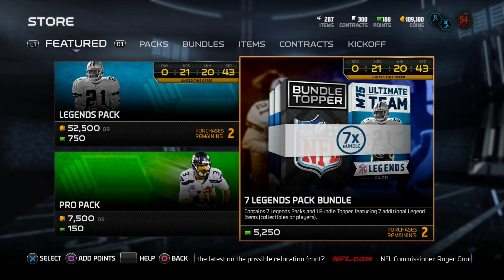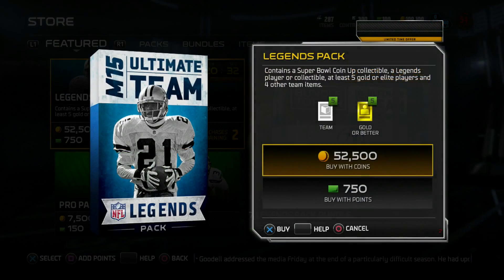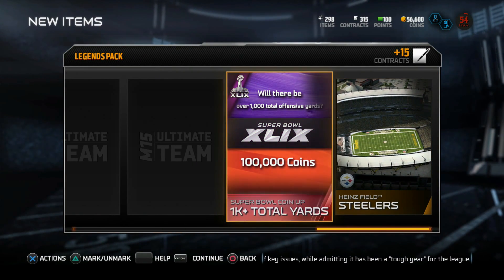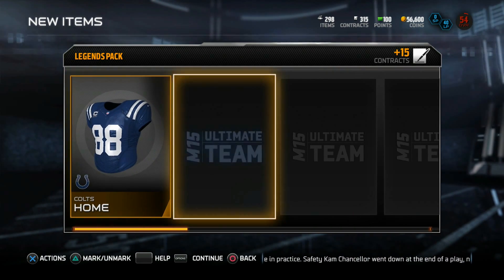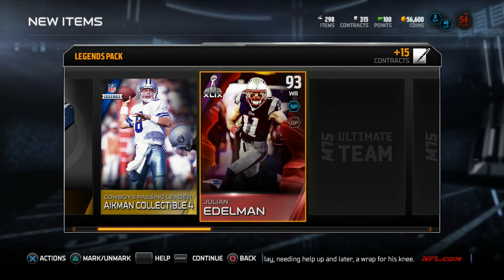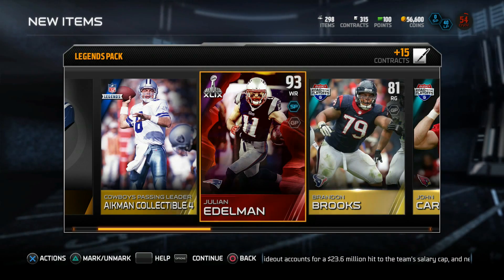Quickly looking at the bundle — the topper contains seven legend packs and one bundle topper featuring seven additional legend items. So if you have insane luck you could pull seven elite legends, but more than likely it'll be seven collectibles. Tons of potential there, just probably won't be fulfilled. Legend pack number five — 1,000-plus total yards for 100,000 coins. The game would have to be a barn burner with each team putting up 500 yards — that's insane. And it's a Troy Aikman collectible. I already have him — that's a dupe. I haven't decided if I'm going to complete that set. I think I'll sit on this card, and if the mystery player is good I'll just sell it.